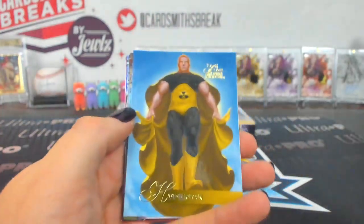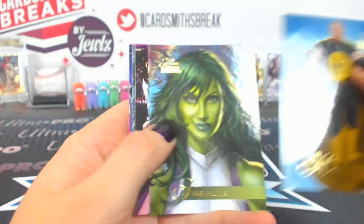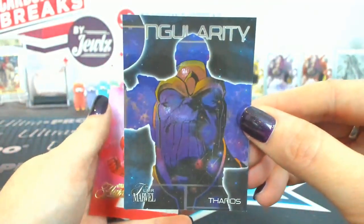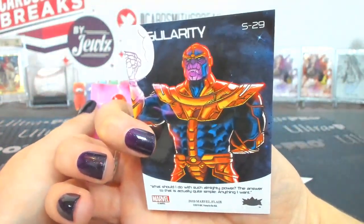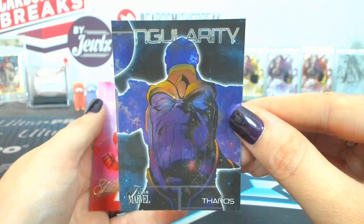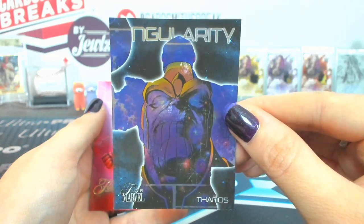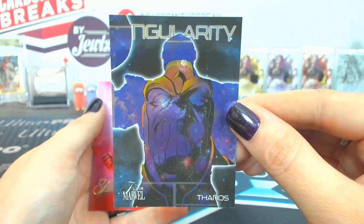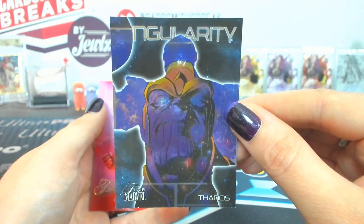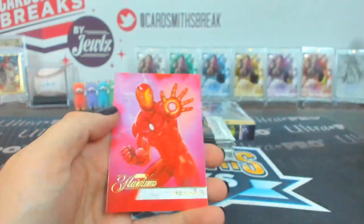Nineteen is Sergeant Vargas. Hyperion, She-Hulk, Kalisto, Lash. A Singularity Thanos — oh, that's nice. Number 29 is a Singularity — that is a Super Short Print, the rarest of all the Singularities. That was Sergeant Vargas. And an Iron Man 111 Flarium.